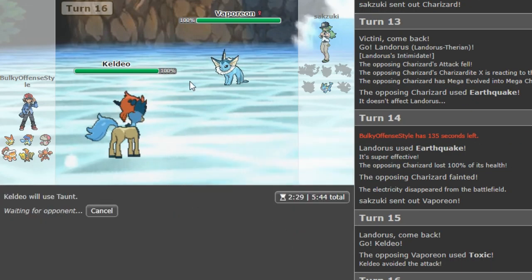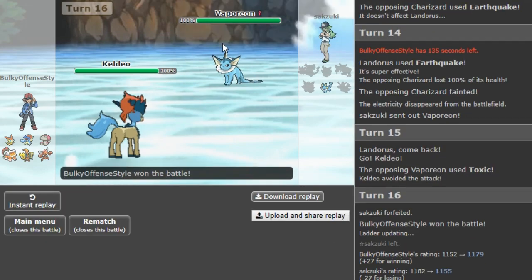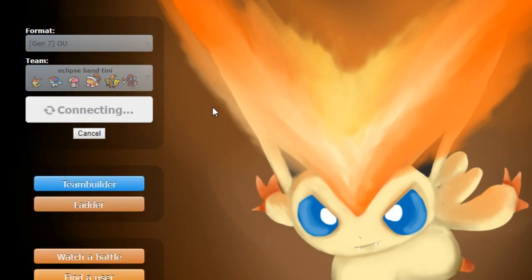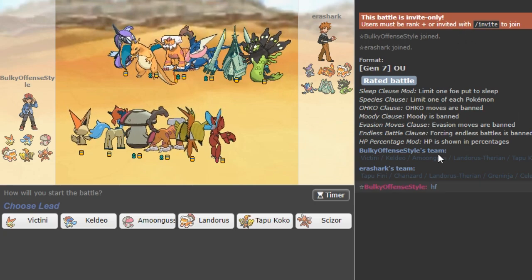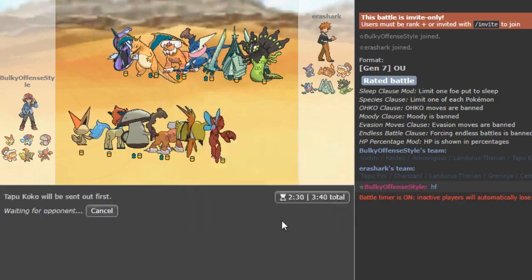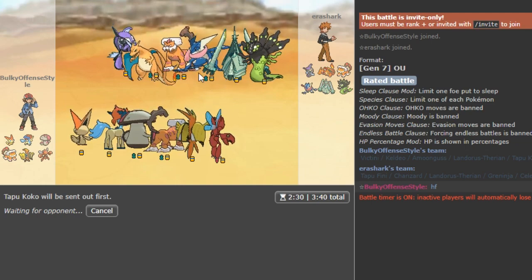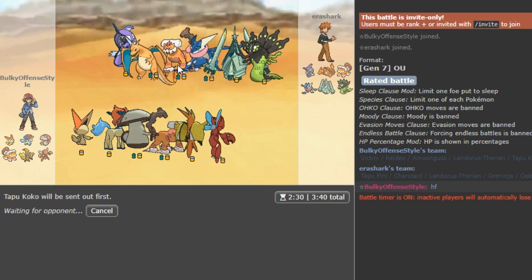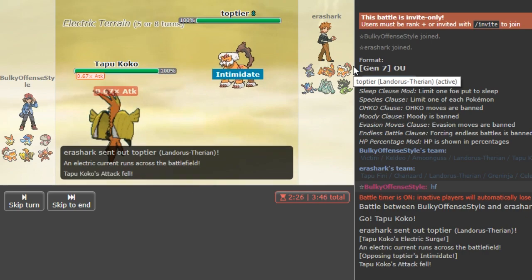I don't know if he probably doesn't know that I don't have Stone Edge, but still would have been the better play. Now since this is low ladder I'm just gonna EQ. I want to show you guys the power of this Kali set — we can Taunt him here, he missed the Toxic which sucked for him. I was expecting a Sacred Sword. Pretty much I was gonna Taunt the CM and then Secret Sword to weaken him for either Victini or Coco.